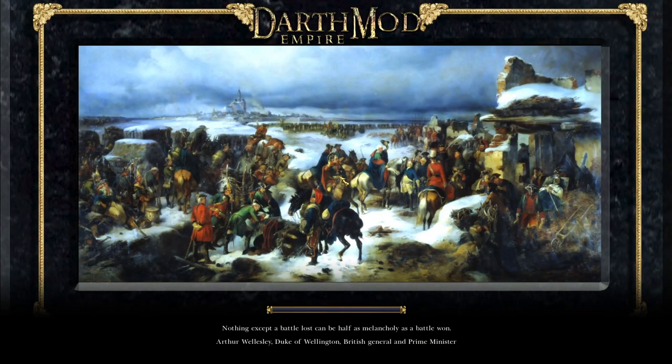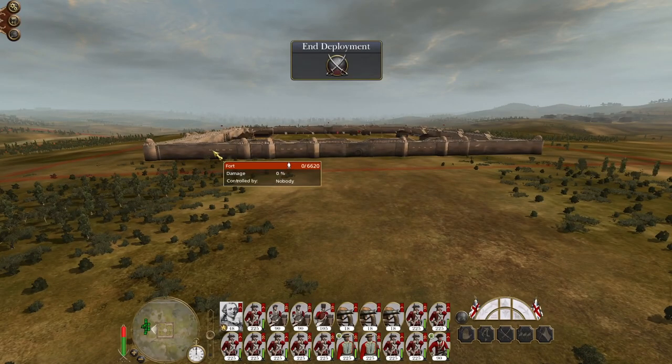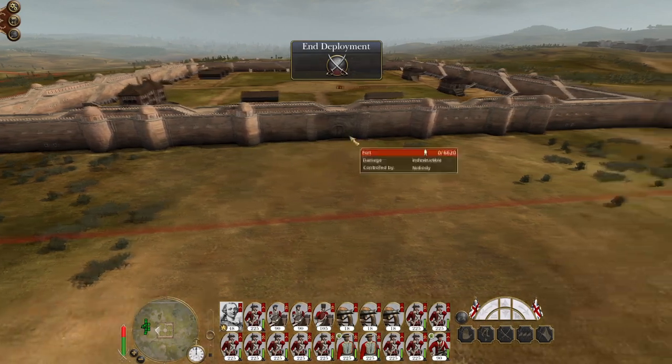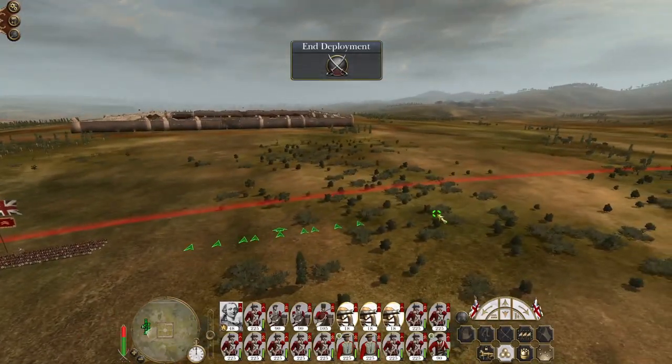I do like attacking eastern settlements because the walls — in European walls you roughly get four ways in per face. A section of the wall either side of the gate can be destroyed to get in, and the bastions themselves can be collapsed to get in. But the largest eastern forts generally seem to have something like six entry points — corners collapse here and here. No thinning, full-on assault.